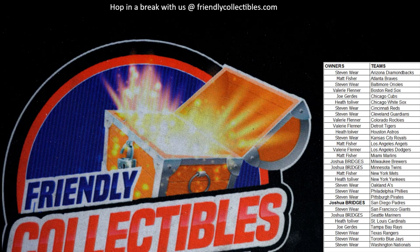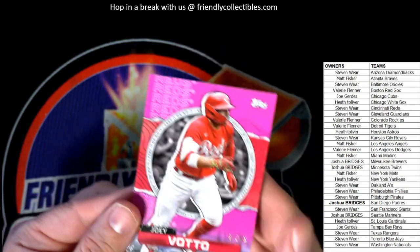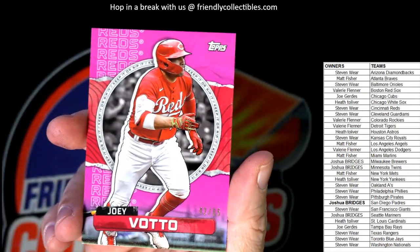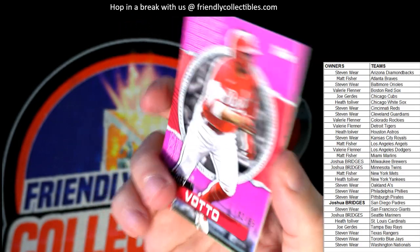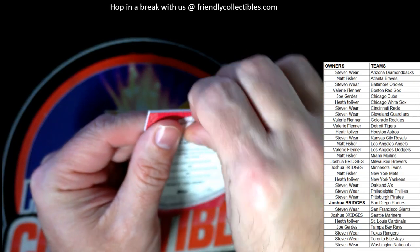Alright Steve W — you had two cards. You said save the Bow, rip the Joey — so rip the Joey Votto and save the Bow Naylor. So you want me to rip this one, Steve W? It's numbered 42 of 65, Joey Votto, Reds. Let me know if you want to see what's inside. Yes sir — rippy rippy — okay, let's do it!